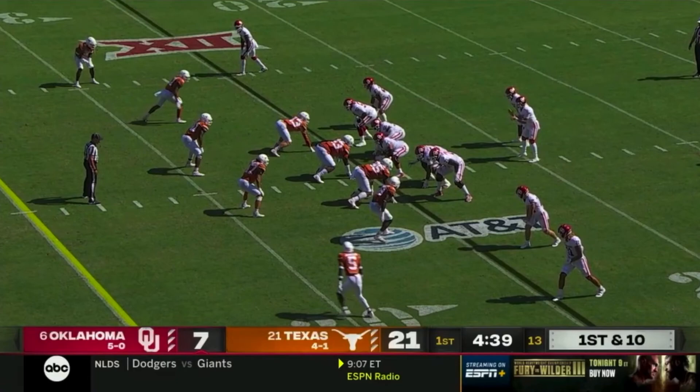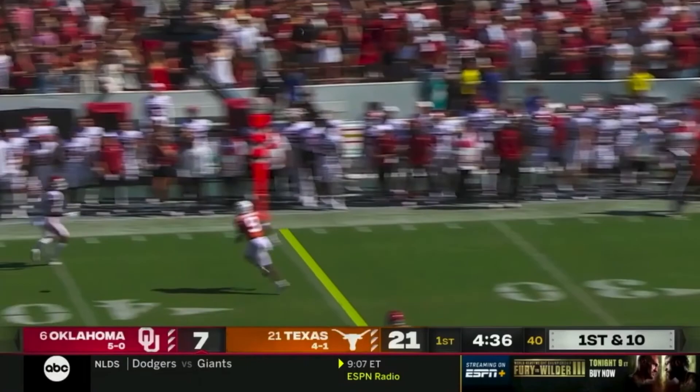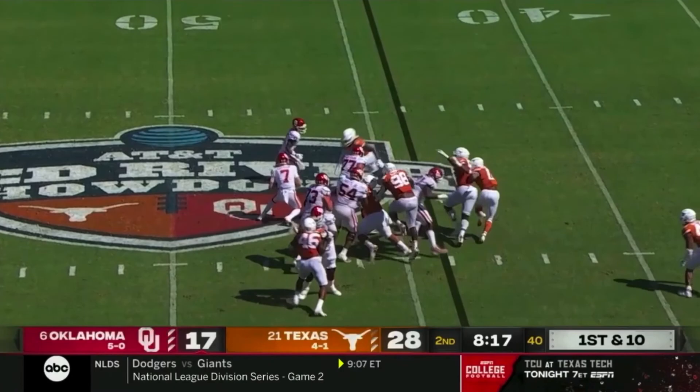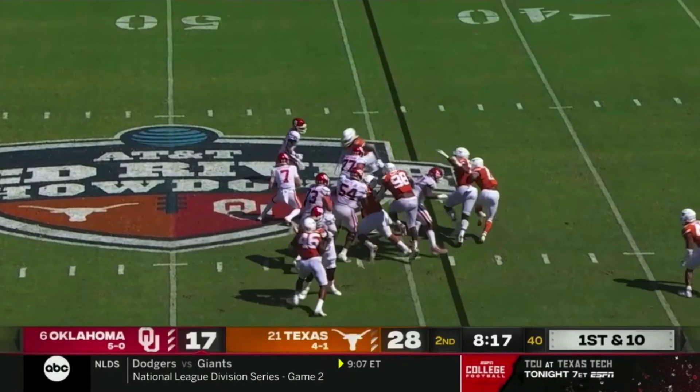In contrast, when Rattler left the pocket in this game — whether on a called rollout or an improvised scramble — it ended much more often either in a throwaway or in him just tucking the ball and running it himself for a few yards. Combine that with an ugly interception and a fumble in only six drives, and we can see that while Williams showed an ability to avoid pressure and create big plays off of it, Rattler's offense bogged down and couldn't establish any consistent momentum. That's it for this video — I'll be breaking down matchups like this throughout the season, so be sure to keep checking back on the channel and I'll see you here next time.